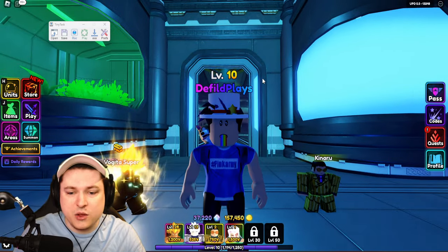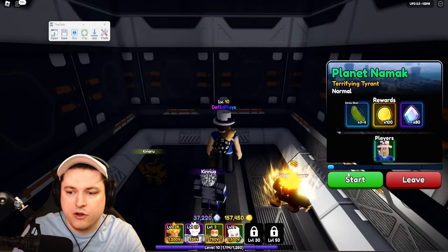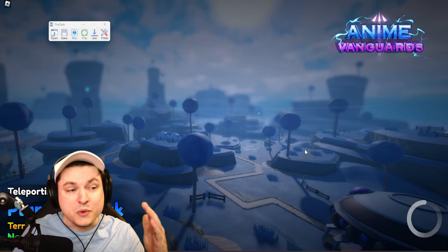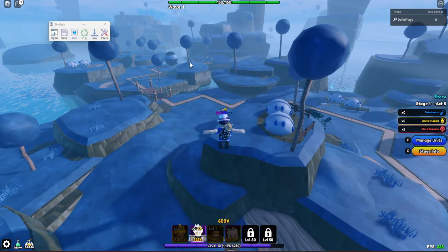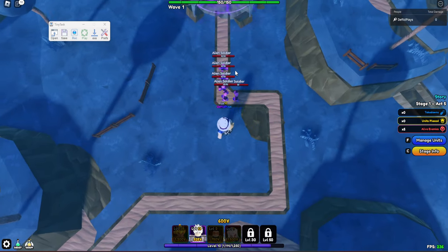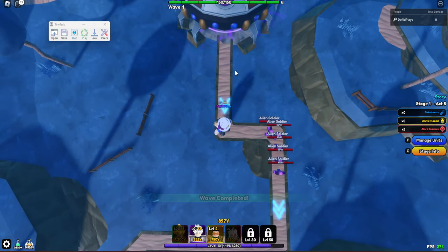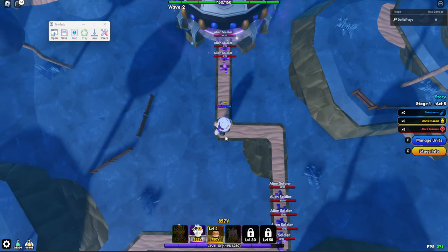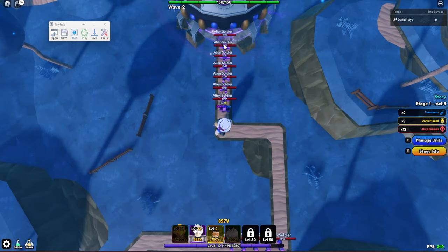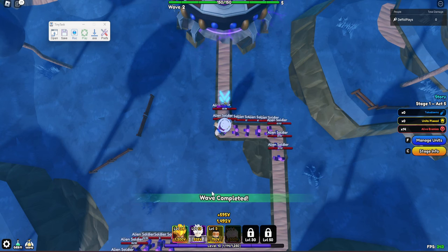So we have our Tiny Task ready, our units ready. Let's go into Planet Namek and click Act 5, confirm, and start. We're going to have to lose a round first, so while you're waiting to lose — because the units have to go all the way to the back — you can already position your character. I'm going to stand on this corner and face it at 150 bars aligned, so I always know the exact position and can reuse the same task without re-recording.